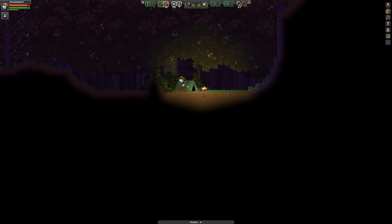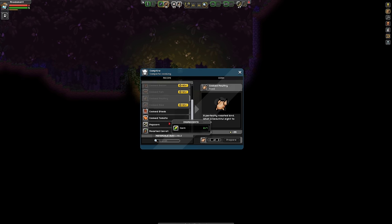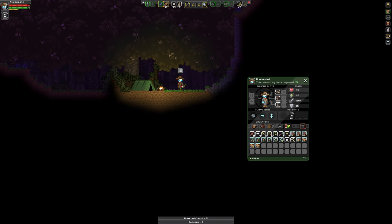I'll attempt to cast as much light as I can here. So here's a campfire and I'm going to cook the food that I have. Now these are very, very basic recipes. There are some specialty recipes, none of which I'm really interested in going for right now because I don't have a lot of the ingredients. But this will do.